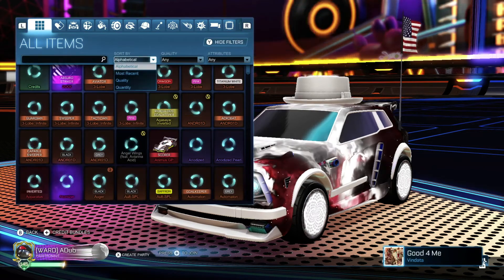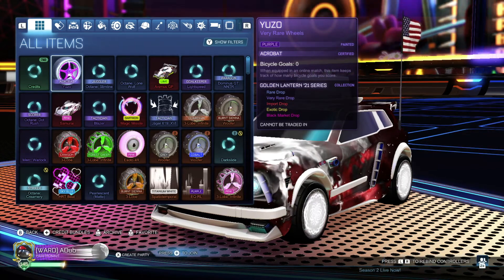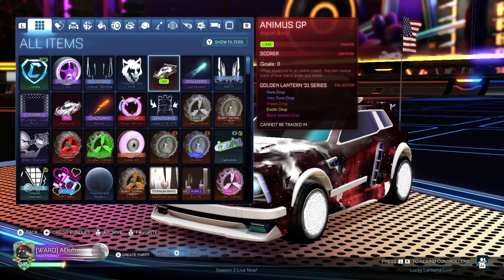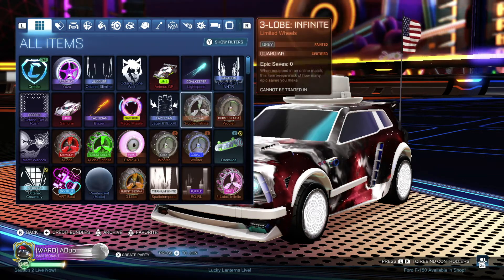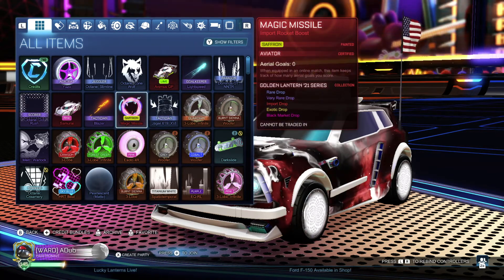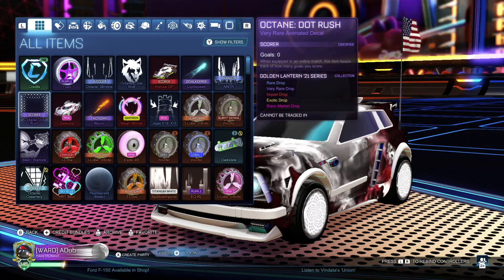Just looking through the inventory, sorting by most recent to see what we got. A couple painted ones — actually, several painted ones. A few certified ones, that's nice. Then the non-painted, non-certified ones — just only a couple fit into that category, like that Lone Wolf. But everything else seems decent. I got those three painted Octanes and these 11 things. I'd say Golden Lantern 2021 was a success.